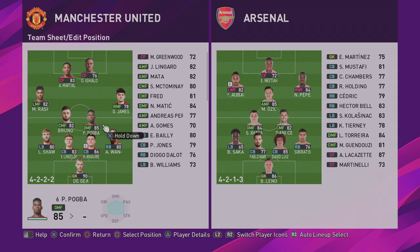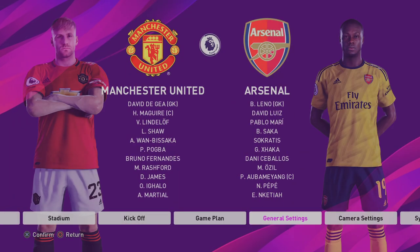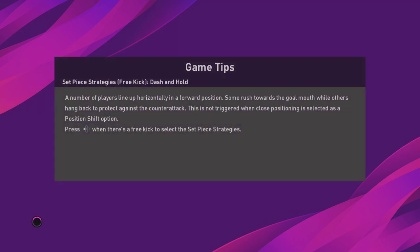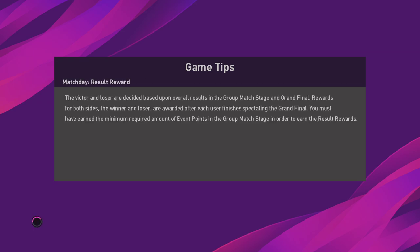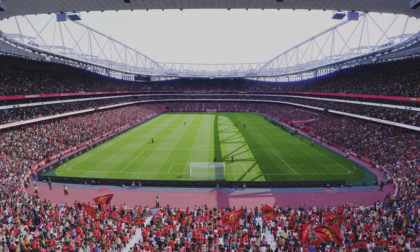There are only four in midfield, so they have a lot of ground to cover — that's what they used to do. We're up against Arsenal, who are playing 4-3-3. Great rivals during that period. Legend difficulty, ten minutes of game time. We're going to be playing at the Emirates. It's going to be quite fast-paced with a lot of pace on both sides, so that should be interesting.